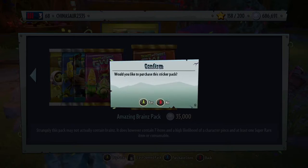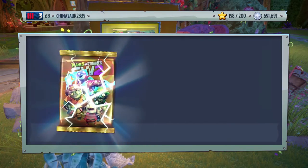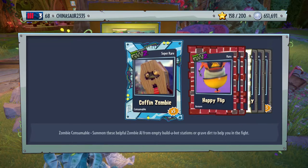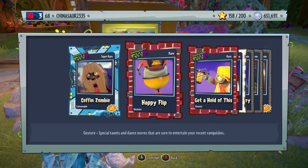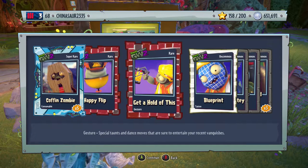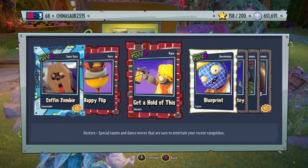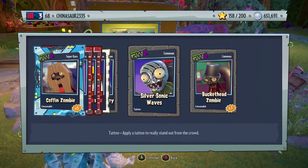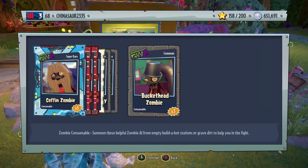Okay, this should be our last one. How is a coffin zombie super rare? I guess we got five of them. We have a happy flip gesture — I think that's the Imp, he's upside down. Can't wait to try that gesture later on. It's actually a gesture for the engineer. Blueprint, tattoo for the engineer. Facial hair for Deadbeard. Silver sonic waves for the Foot Soldier, and a bucket of zombie.